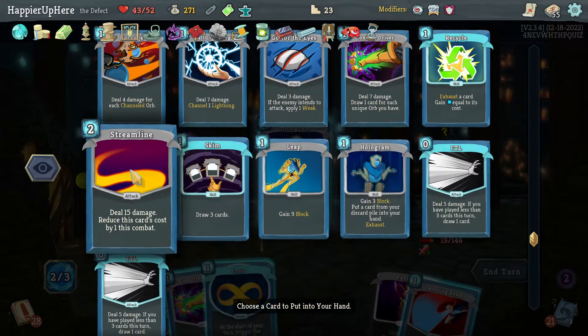I already got Overkill, so I don't need the Ritual Dagger — taking the gold instead. Offered a second Ritual Dagger and a second Heat Sinks, or a Storm to upgrade, or Cool Headed for a collector bonus. Let's do Cool Headed for the collector bonus — keep it easy.